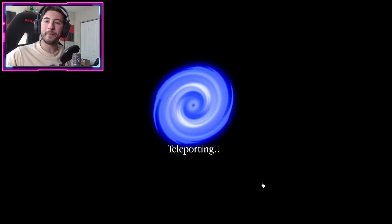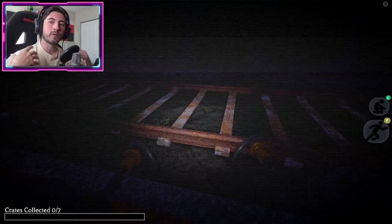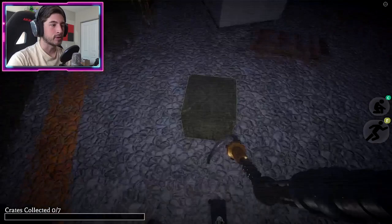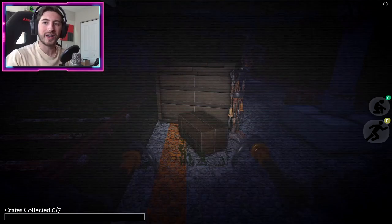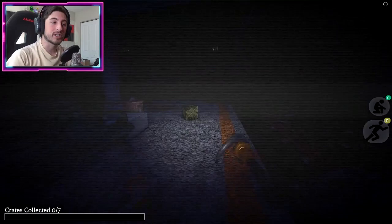Once you're in the game, you're going to have to collect seven boxes. These boxes are going to be random every time you join, so my box locations are different from your box locations. You can search for your boxes — they kind of outline in green. You have to find seven of them, and you can do this before the bot or machine trying to kill you starts chasing you. Look for them, draw it out, whatever helps you remember where the boxes are.